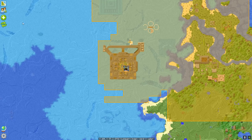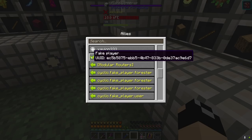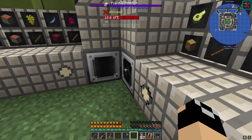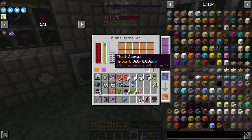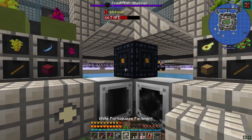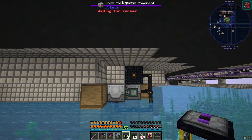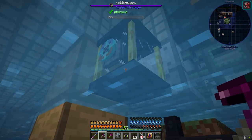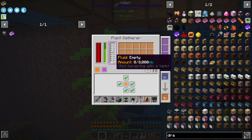Let's claim this back, go to allies, scroll down to Industrial Foregoing, and allow that. Once the block placer runs — there we go, it places it and the plant gatherer grabs it. This is building up with sludge passively. We'll throw some speed upgrades in soon so it'll just be constant sludge coming in. Actually, I think I'd rather do the ender tank method to keep it clean — I don't know that we'll use sludge for much else, but I think this will work better. So we'll put the ender tank here and label it 'sludge,' and it's going to start pushing into the ender tank.